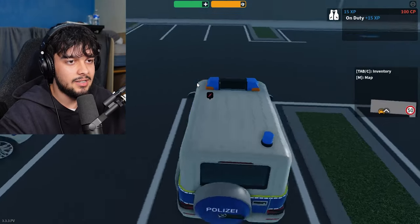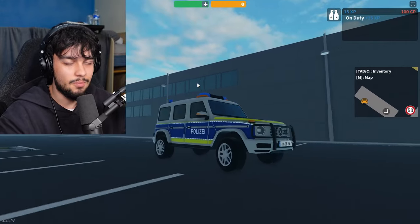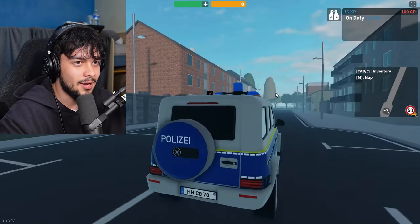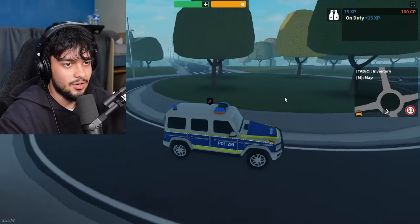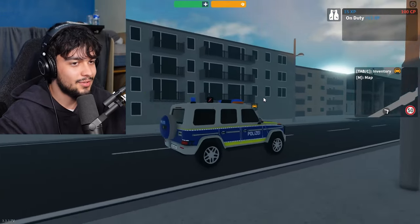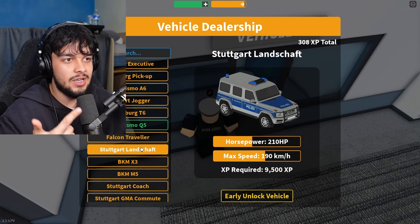Next is an off-roading vehicle — the Land Shaft. It's a four-seater with a ram bar on the front, which maybe gives it better ability to ram cars. The indicators on the front, top, and back look really nice. I barely ever see this car driven, but it's really nice and I bet it does really well off-road.